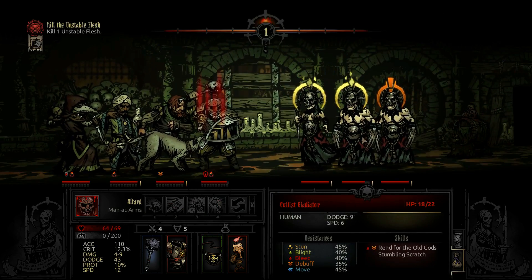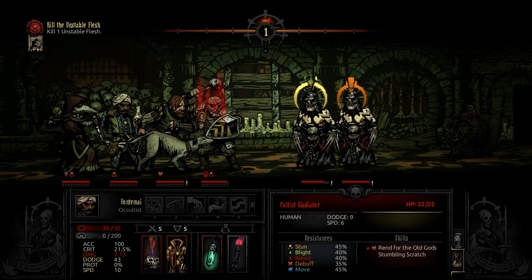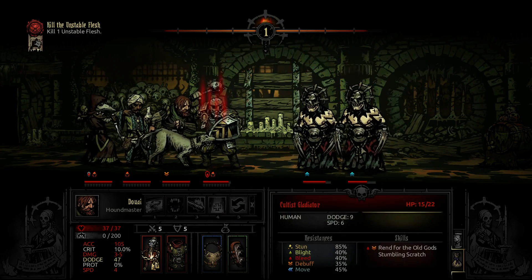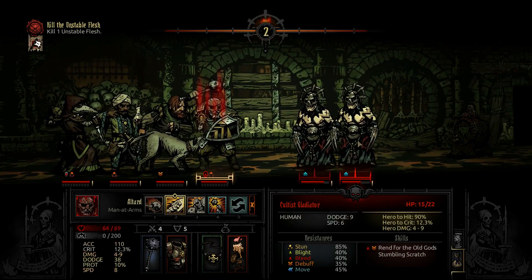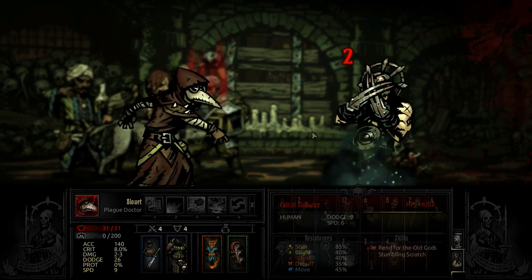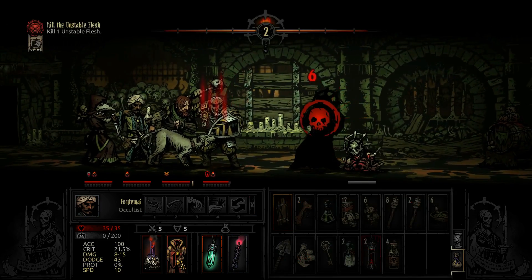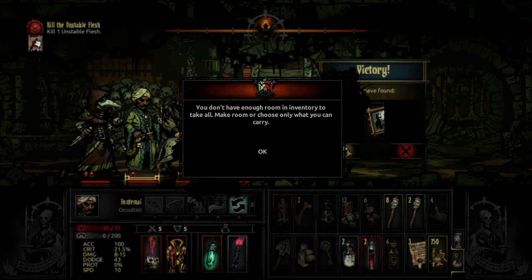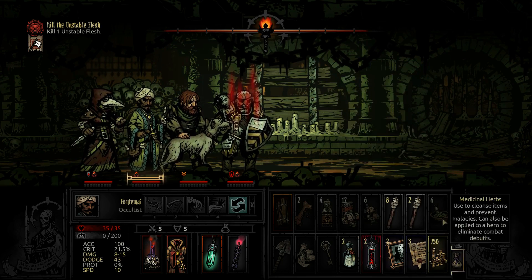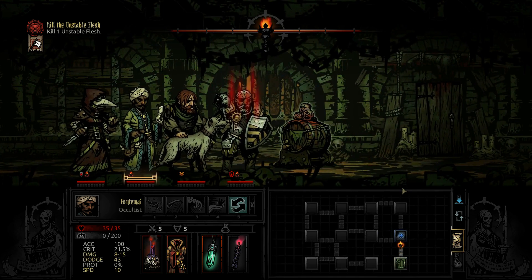Now the only guy who's going to move is going to have a stumbling scratch. Let's kill her with a crit. Now that guy isn't going to do anything and let's stun this guy too. By the way, I sold some trinkets to make the bank more profitable. And there we go, he's dead. There's nothing we can do other than just kill him.